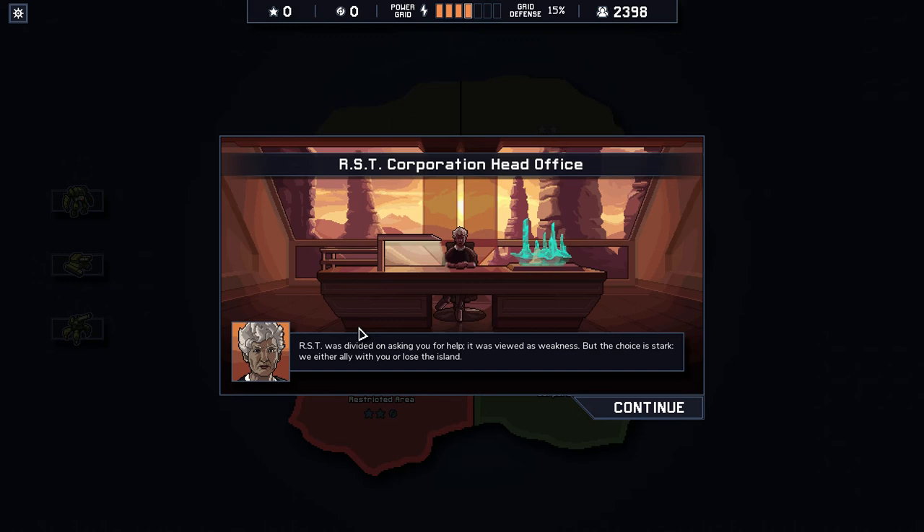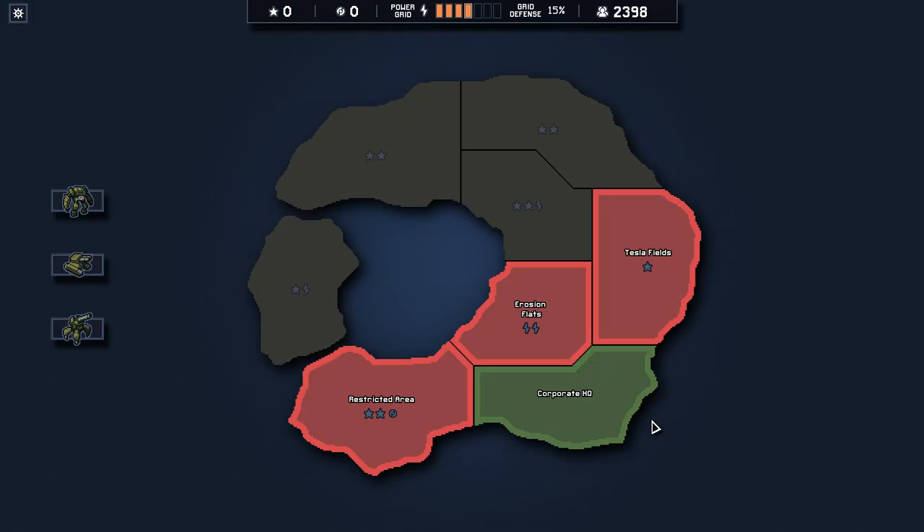Currently my power grid is only at four, which is not good. I'm gonna have to do a little more work on the power. The RST was divided on asking for help — it was viewed as weakness — but the choice is stark: we either ally with you or lose the island. Well, I'm here! Hello there! Hello, children!